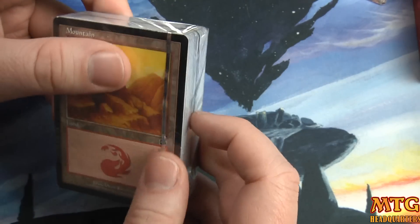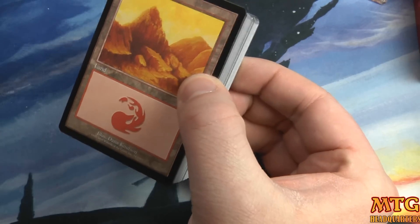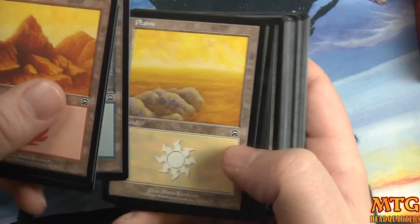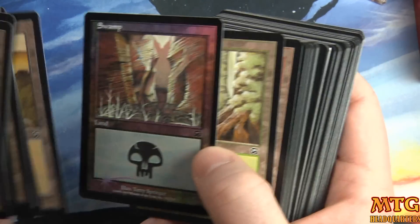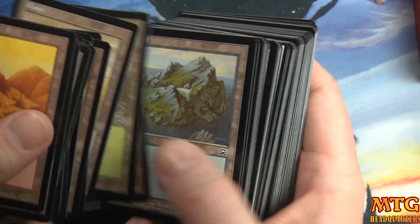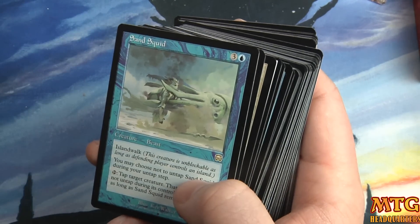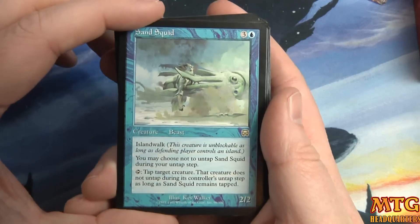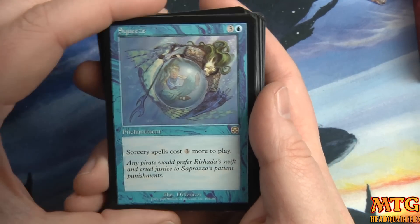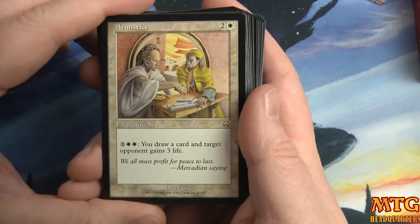We have a Mountain — look at that silver border. Come on, Rishadan Port! I don't think there'll be any foils in here... but look at these beautiful black-border lands in mint condition. There is a foil land in there! I'm going to try to keep all this stuff together and sell off as much as I can to buy the next fat pack. Our first rare is Sand Squid, second rare is Squeeze, and third rare is Armistice — so I don't think we hit anything crazy.